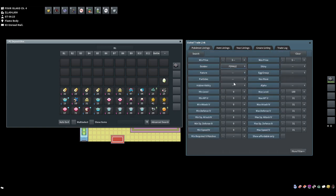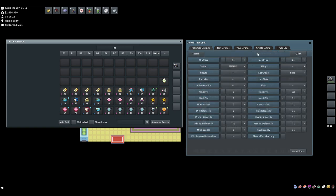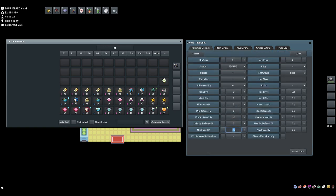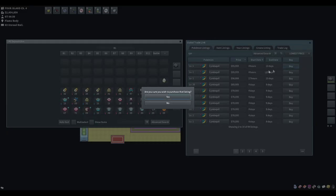Cyndaquil is in the Field egg group — great news as Field is very common. We'll use females of the Field egg group as our control variable. We go through each IV to find which is cheapest: 31 HP females are around 4–4.5k; 31 defense is about 3.5k; 31 special attack is super cheap at around 2k; 31 special defense is around 4k; 31 speed is around 4–5k. So 31 special attack females in the Field egg group are the cheapest — around 2k — making that our control variable.